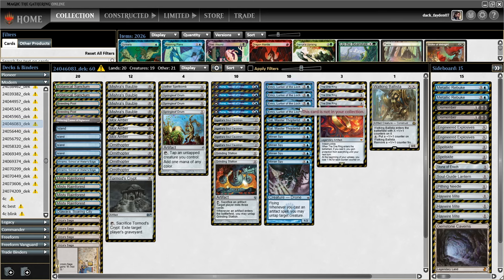This means if you have a Springleaf Drum plus Ornithopter start, we can go turn two Miran Spy with Emery on the field and immediately just combo off with Mishra's Bauble, drawing a bunch of cards on turn two — like 20 cards on turn two — which can sometimes guarantee a combo kill on turn three.